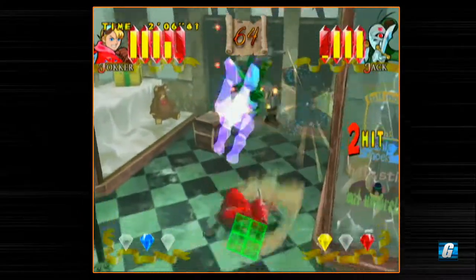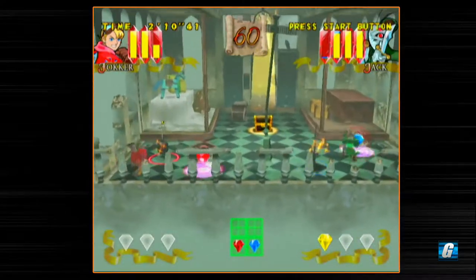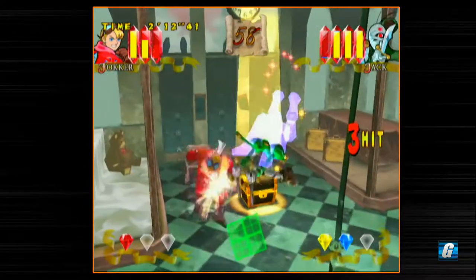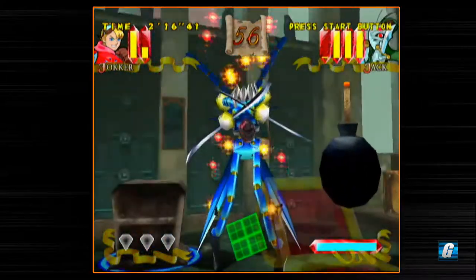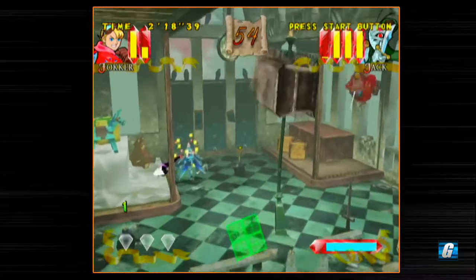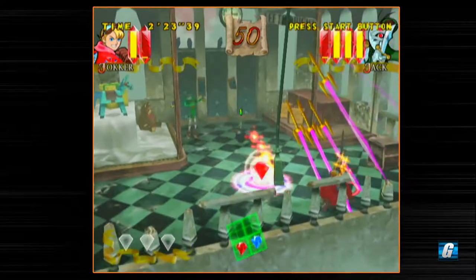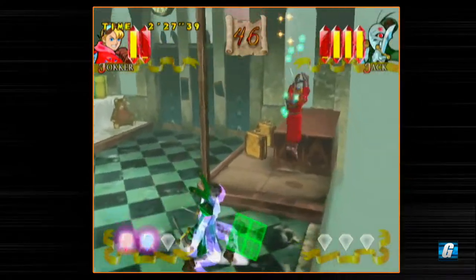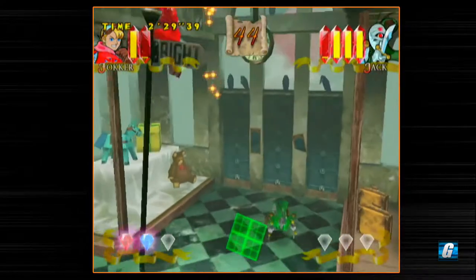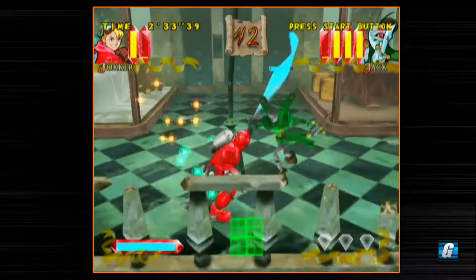One of my favorite moves is doing a jump kick — just jumping into the air and pressing the Y button. It's sort of like a homing jump kick; it does track the enemy and you'll dive right into him. He who controls the power stones controls the flow of the match, and that is an extremely important feature in this game.